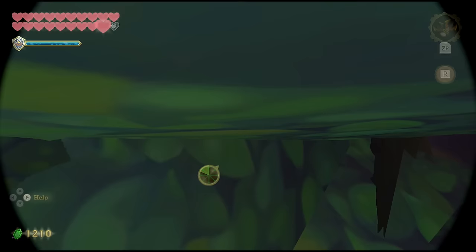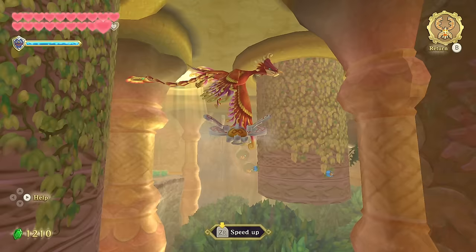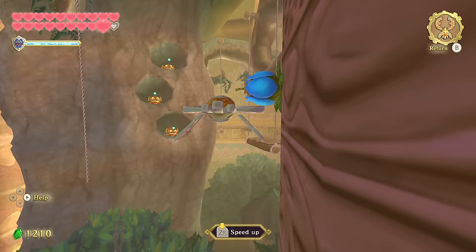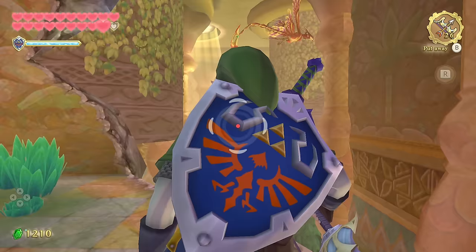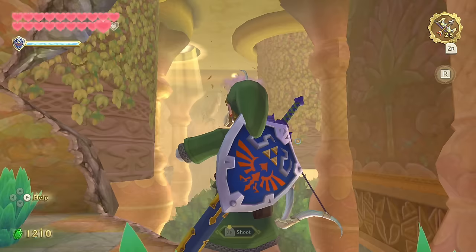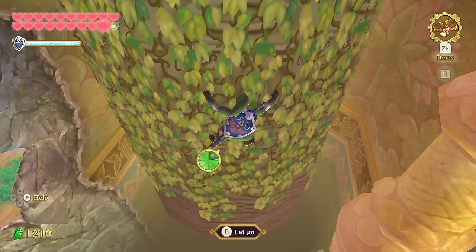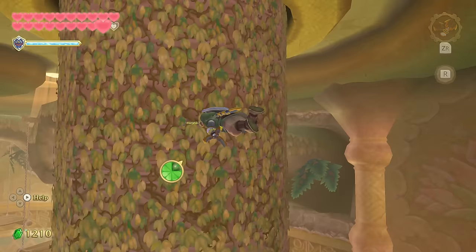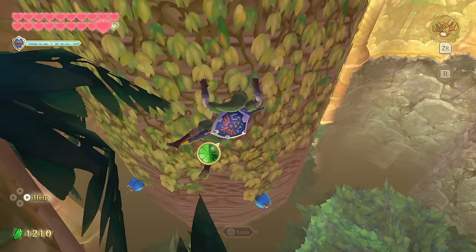Probably should deal with the enemies first before trying to cross. Using a bomb to clear them — the blast radius should get them all. One just poofed into feathers — that was brutal. Now we can get across using the hookshot target on the left. It's cool that we're seeing enemies we didn't normally encounter when we had certain weapons, and now we find different ways to solve things.